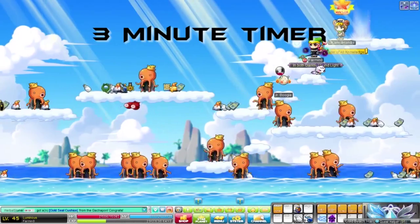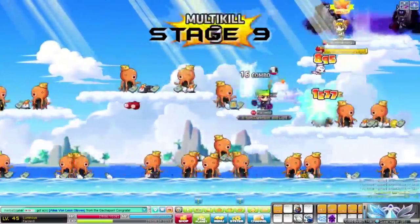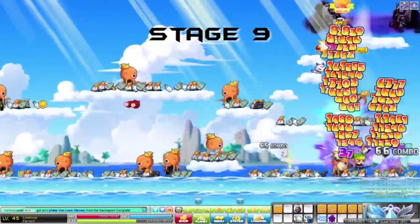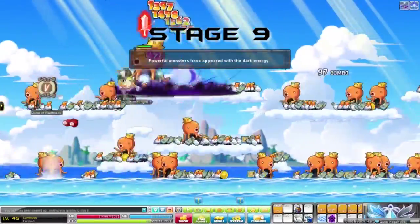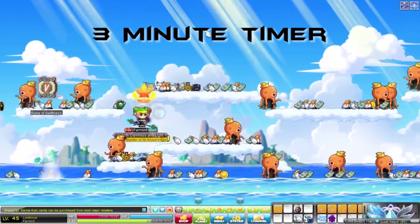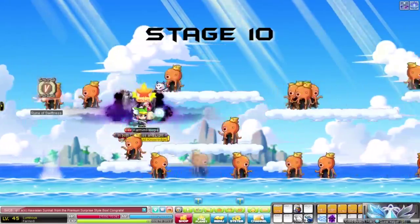The best loot from elite bosses is the purple boxes. Purple treasure box loot includes: safety scroll, protection scroll, innocent scroll 50%, epic potential scroll 50%, clean slate scroll 10%, meister craftsman's cube, master craftsman cube, unique items, chaos scroll of goodness 30%, chaos scroll 60%, basic bonus potential stamp, intermediate bonus potential stamp, accelerator, or one of the five elite boss soul shards.